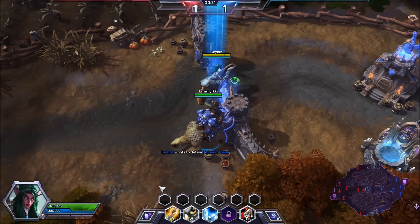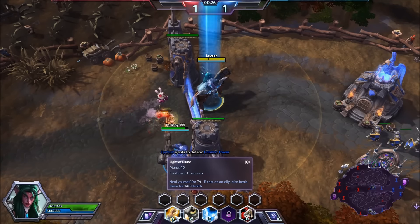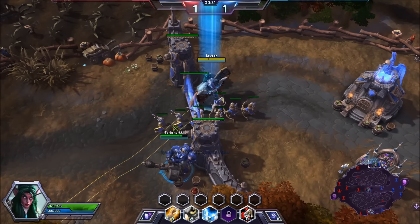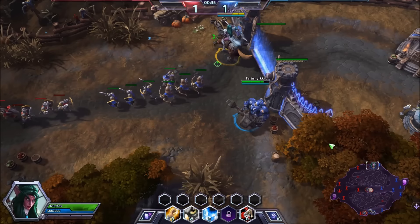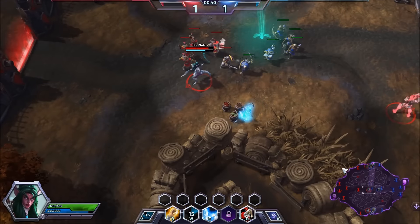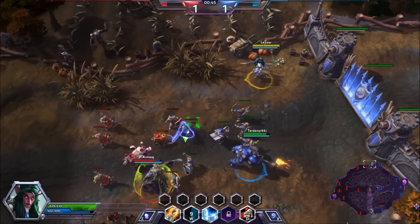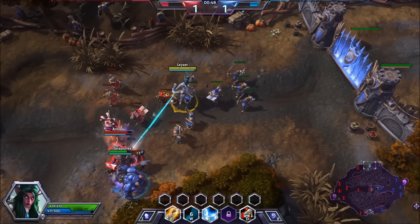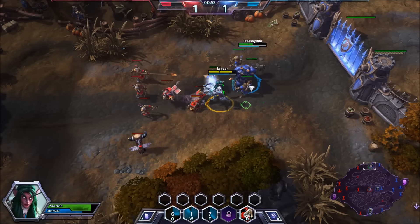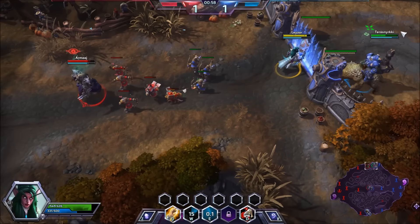Let's go through her abilities quickly. On Q — Light of Elune — heal yourself for an amount; if cast on an ally, also heals them for a bigger amount. W is Sentinel, a huge map-wide owl. You can see it travels all the way down, and it almost got someone over there — so it's map-wide.